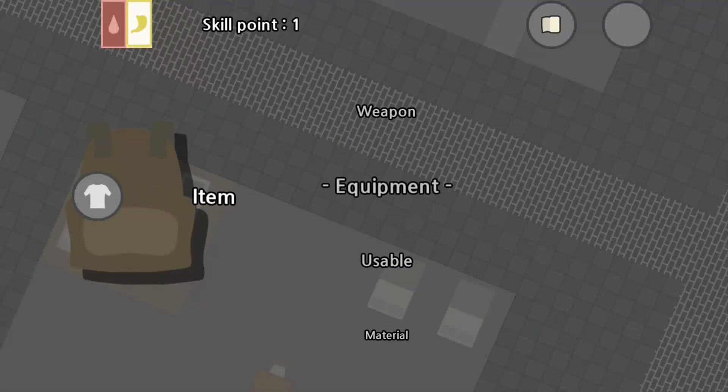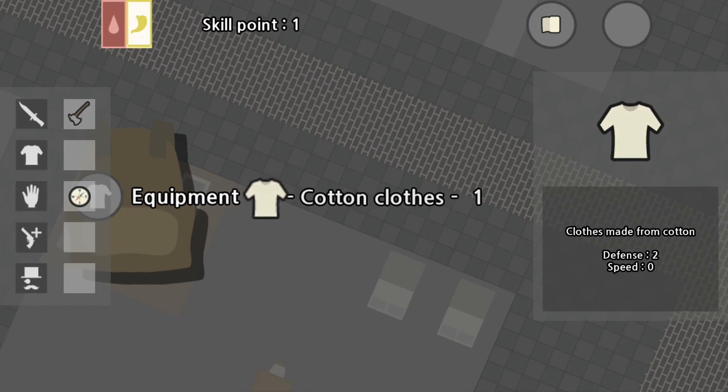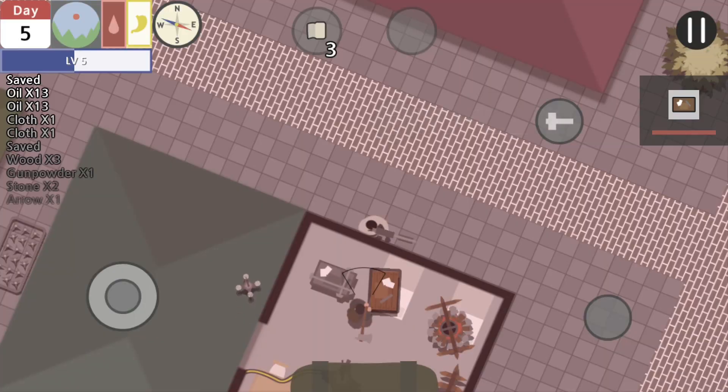Hey guys, it's Tyson here and I got a brand new video on Dead Town Zombie Survival. In this video I'm gonna show you how to make a signal generator, which basically helps you find your house anywhere on the map.